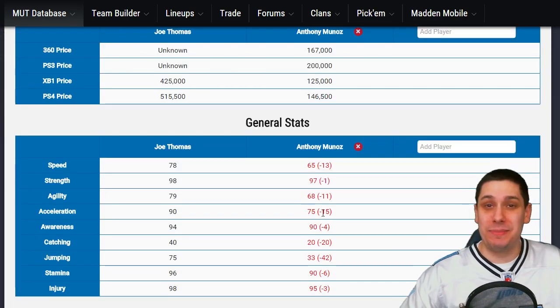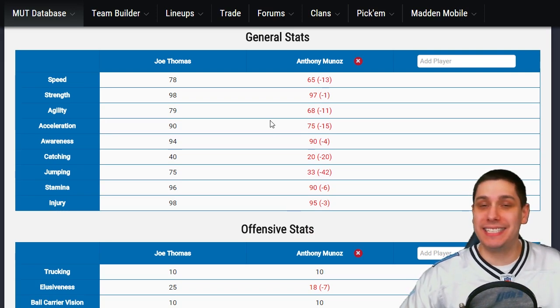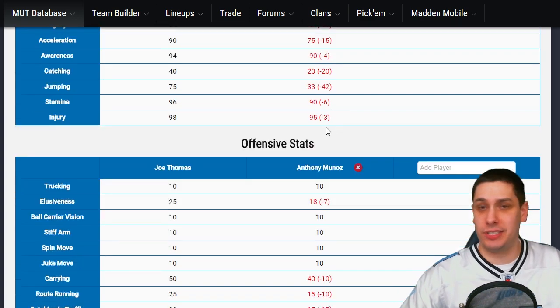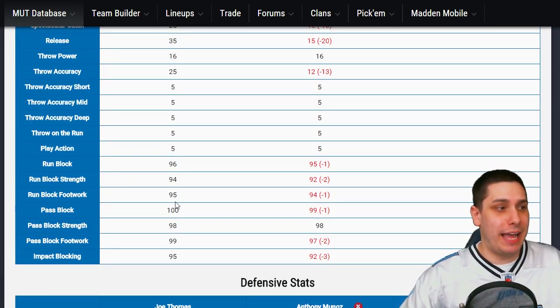We're expecting Joe Thomas to be better, but I didn't expect him to be this much better. Joe Thomas is literally better in every single attribute that we care about. I've never seen this much of a substantial upgrade from one best-of at a position to the next best-of at the same position. It's crazy. Joe Thomas has 98 strength, Anthony Munoz 97 strength — that's the first thing I look at for an offensive lineman.